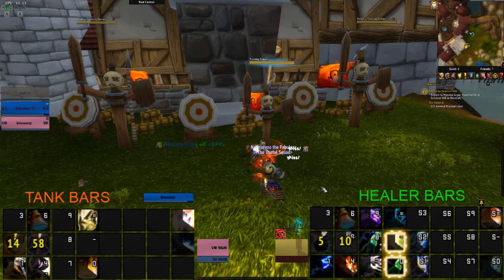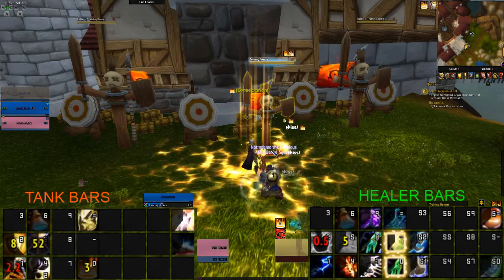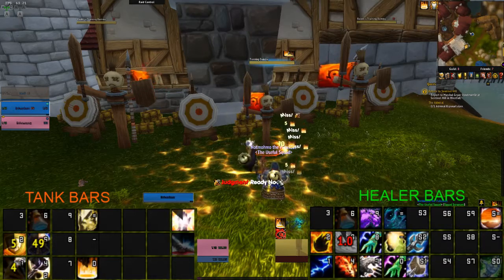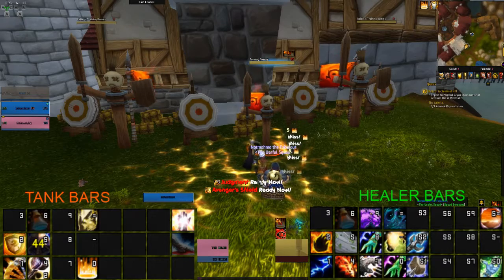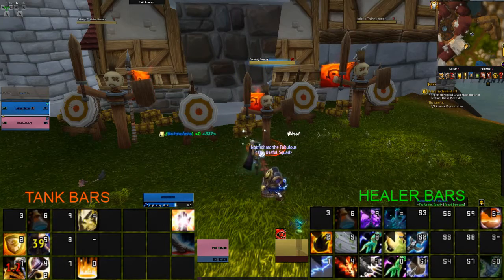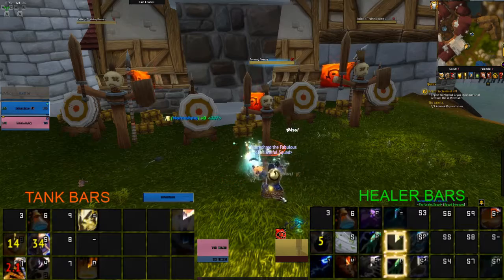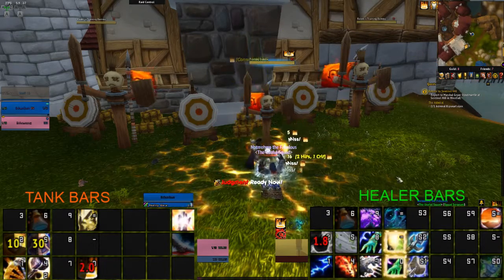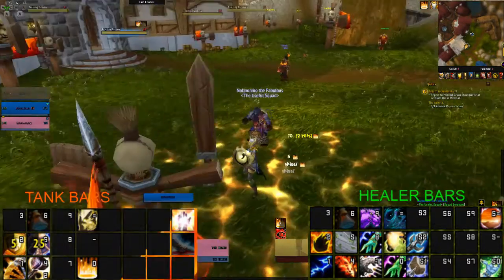As you can see, I'm doing attacks on my tank and my healer at the same time. And if I want to heal, I can cancel Lightning Bolt and it should get a heal off — but it doesn't want to cooperate right now. That's pretty basic — that's really the gist of it.